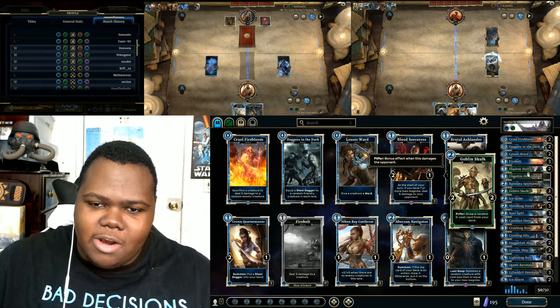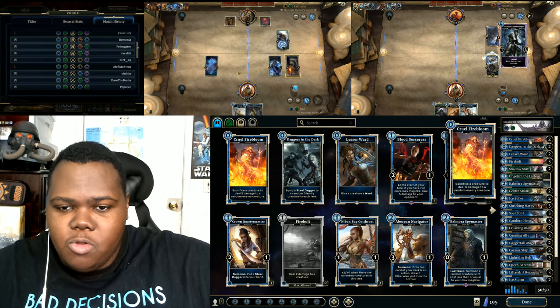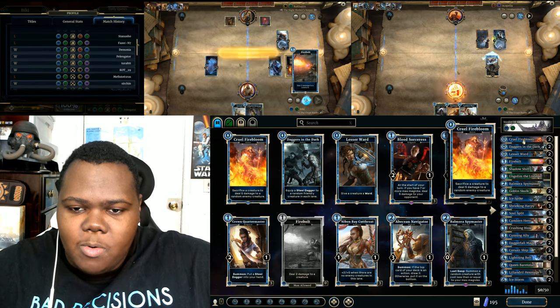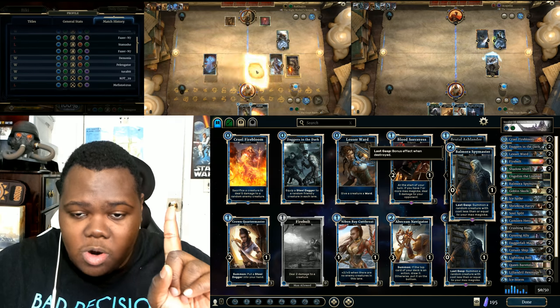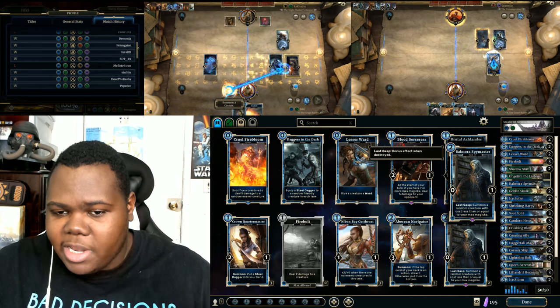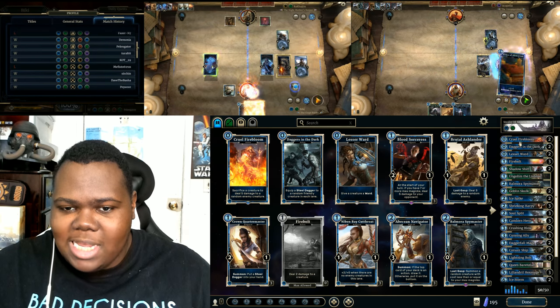Let's get into what I'm doing here. We're going to start off with Cruel Firebloom. Cruel Firebloom is in here to combo with a bunch of other cards — Spiremaster, which is only one of them in this deck, but we'll get to that later on. Then we've got Goblin Skull.